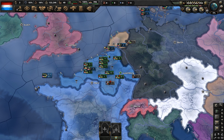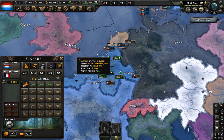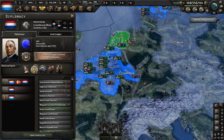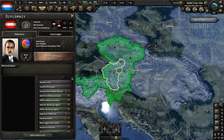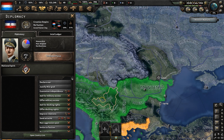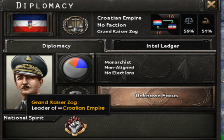In terms of the world map, this mod includes a Luxembourg that took over Belgium and part of northern France. It also leads a faction called the Luxembourg Alliance and has the Netherlands as its puppet. As for other differences from our timeline, we have a big Austria, the Hungarian Republic is a thing, and the Croatian Empire dominates the Balkans with its leader Grand Kaiser Zog, who I am pretty sure is Albanian.